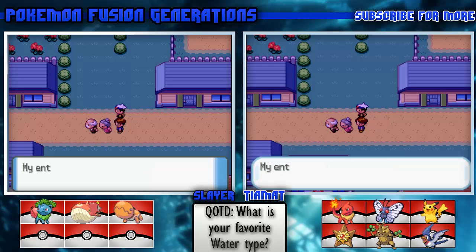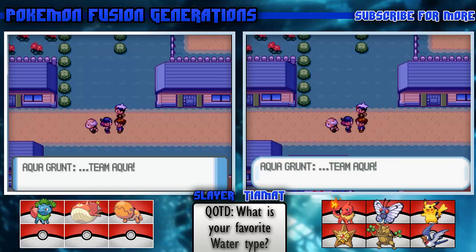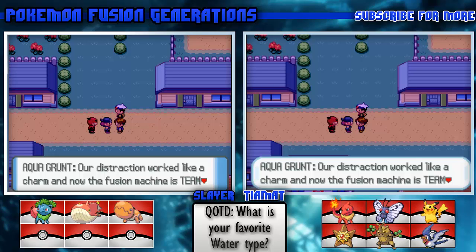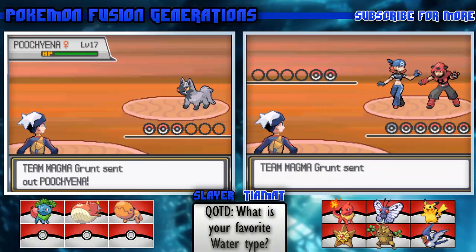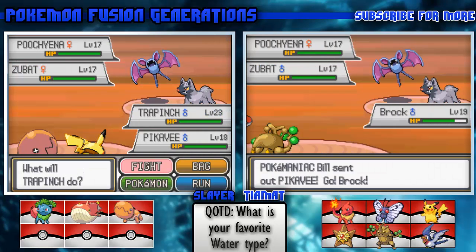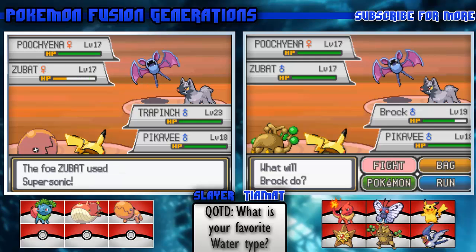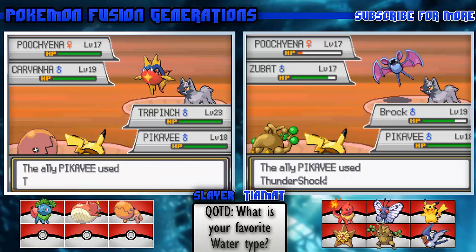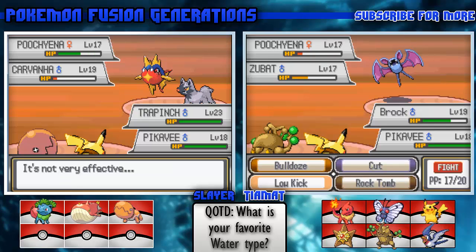Bill says: 'My entire house has been stolen - who could be responsible?' Then: 'Fufufufu - that would be Team Aqua and Team Magma!' They say their distraction worked like a charm and now the fusion machine is Team Aqua's and Team Magma's. They're working together? What?! A Poochiena - let's Low Kick it.